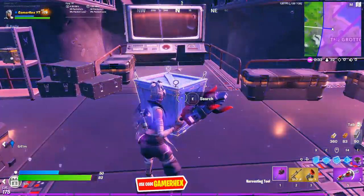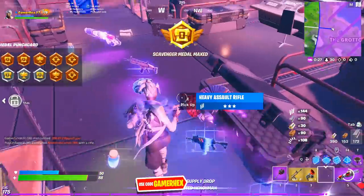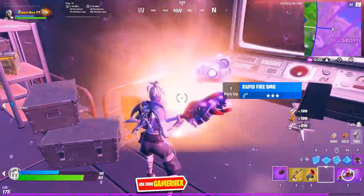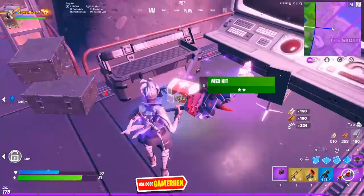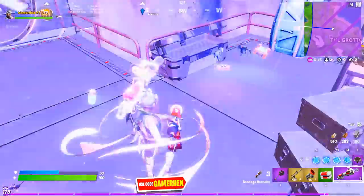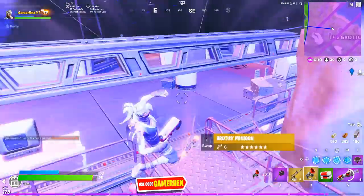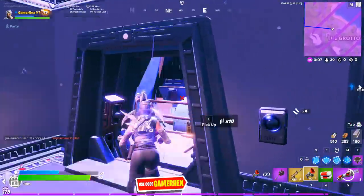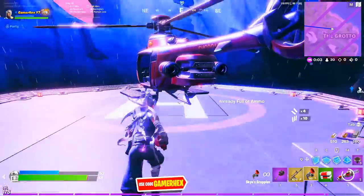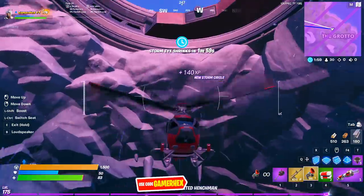We got the third vault! Now we need to go for the Deadpool vault, but of course I didn't get the cards yet, so I'll take the medkit and go back to get the card. Going from here will waste time — I need to take the chopper. The chopper is here. I'll take it and go directly to Meowscalls to get the keycard.